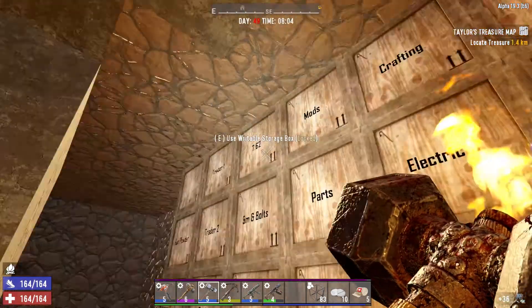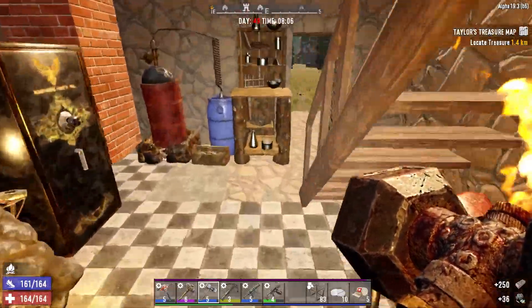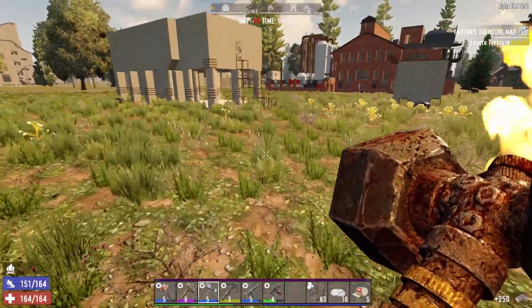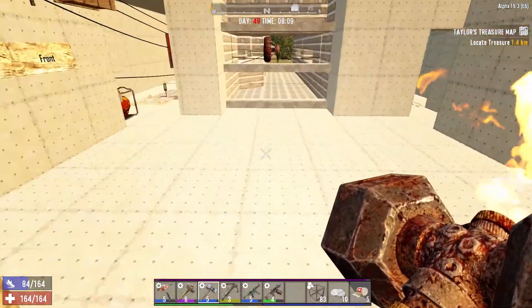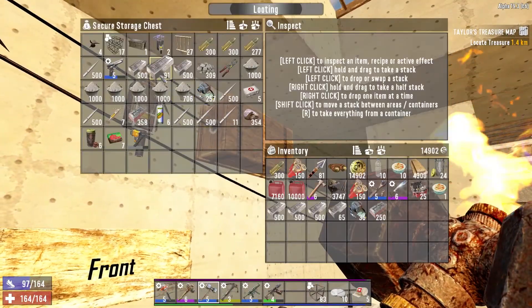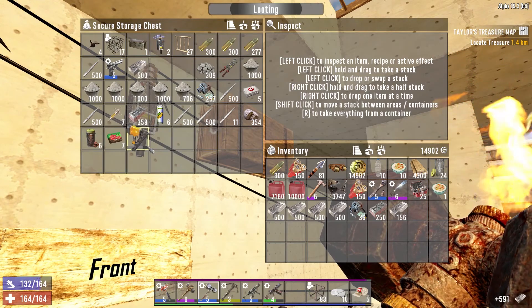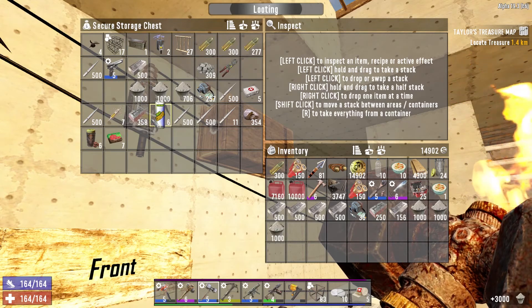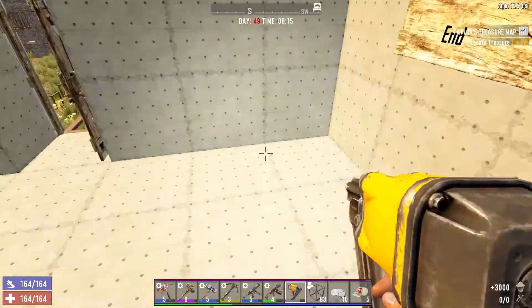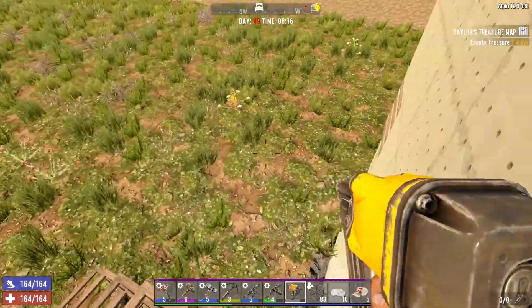It's an electrical part that we don't really need over here. There's 250 forged iron - that's going to serve us better over at the horde base. Now let's check our steel situation over here as well, because we should have a little bit over here. We've got more than a little bit. Look at that. I'm going to keep one stack back for repairing the blade traps.